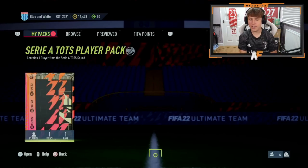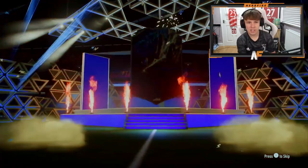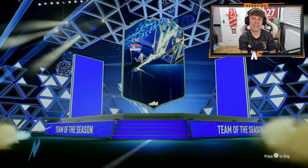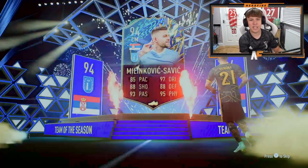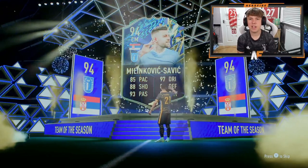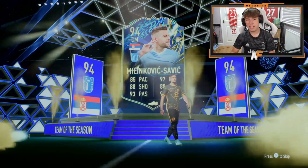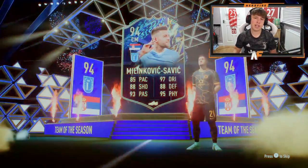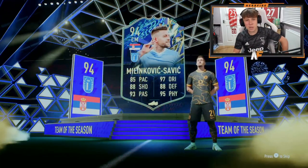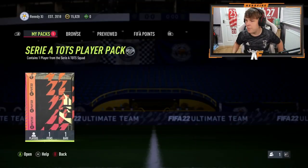Pack number twelve, shoutout to Matty - let's see our first 200k-plus player please. Tonali, someone like that. I literally just said we haven't seen this guy yet and now we see him. He's so cheap - 76k - he must be terrible in game. I love the link though, savage card. I'd actually have taken that on my account, it's got such a sick card but he's worth nothing, which is quite surprising. Maybe it's the links, maybe that's the issue.